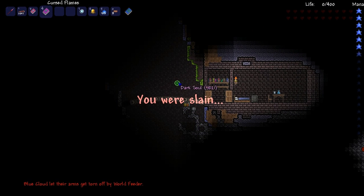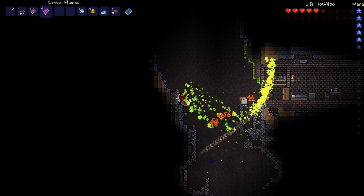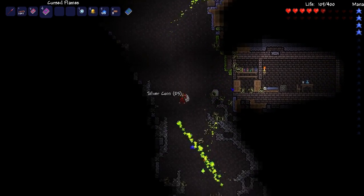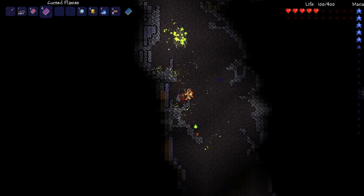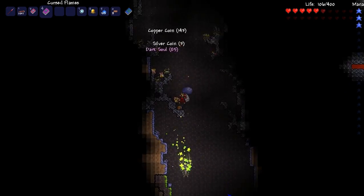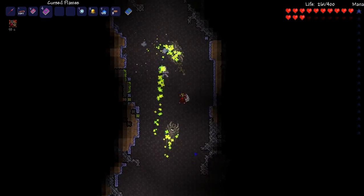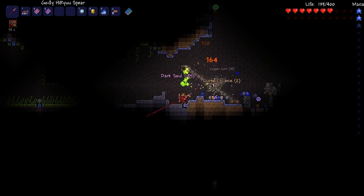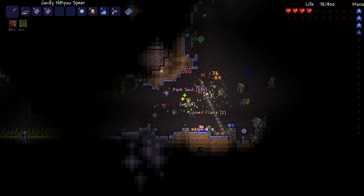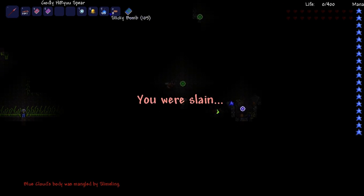I just gotta get used to it guys. The magic armor could be really powerful. I just need a way to regenerate mana faster. Except I'm almost dead again - I miss my spear. Maybe I'm just a melee guy. Maybe I should just acknowledge I'm just a melee guy. So far switching to magic armor hasn't really worked out for me super well.